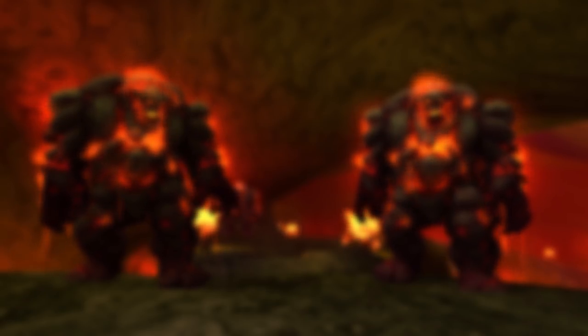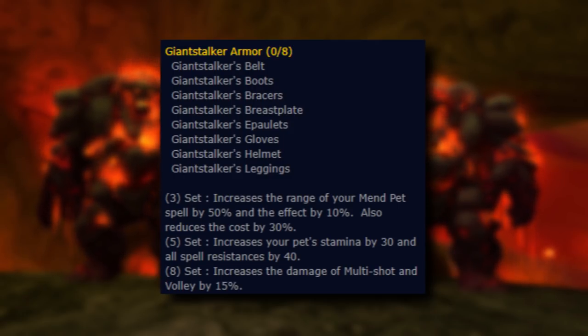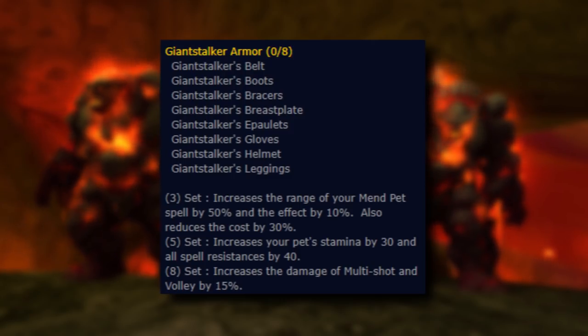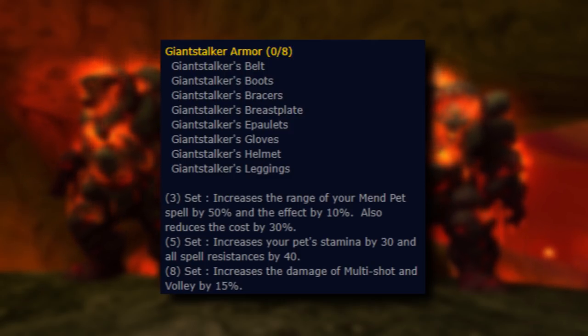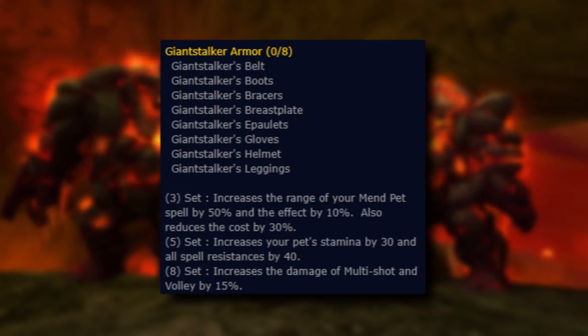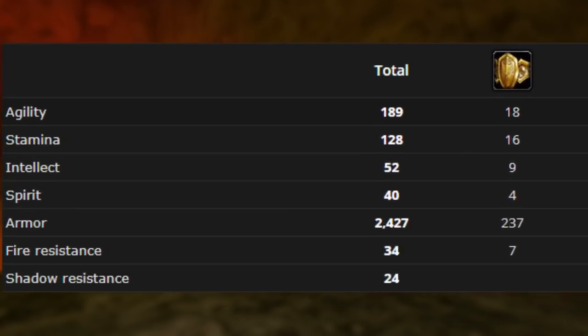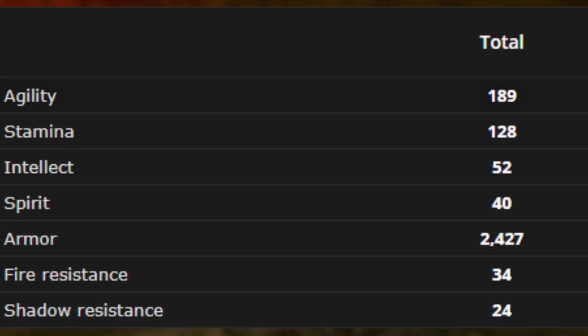The following are additional set bonuses granted based on how many pieces you have equipped. 3 piece, increases the range of your Mend Pet spell by 50% and the effect by 10%, and also reduces the cost by 30%. 5 piece, increase your pet stamina by 30% and all spell resistances by 40%. 8 piece, increases the damage of Multishot and Volley by 15%. All of the armor pieces contain agility and stamina, with some intellect and spirit sprinkled around, as well as additions to hit and crit rating. The total fire resistance from the set adds up to plus 34, and shadow resistance adds up to plus 24.